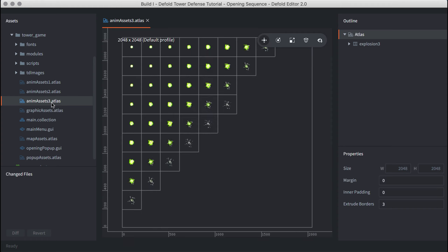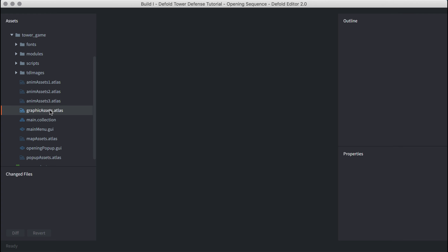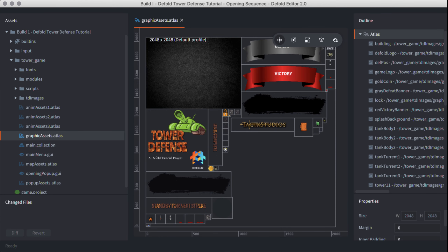There are several sources I frequently go to that provide good images for free. I really want to thank each of them: Public Domain Vectors, Ink and Bones, Clip Art Max, Free Game Assets, Open Game Art, PNG Tree, Nice PNG, and Clip Art Wiki.